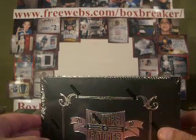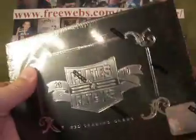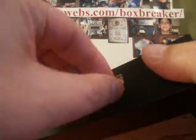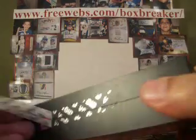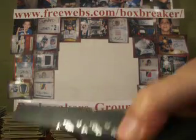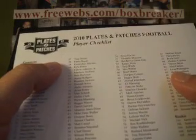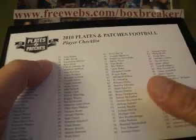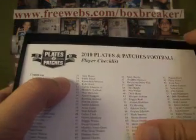Hey guys, welcome to the Box Breaker's high-end football group break for March. A little bit late, but this is an extra that we have — a little extra fun. So we have a box of 2010 Plates and Patches, a couple other cases: a case of Five Star, a case of Exquisite, and a box of 2006 National Treasure. That's all tonight.